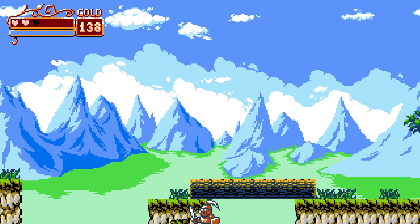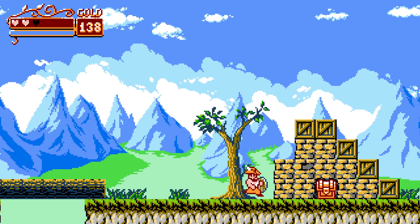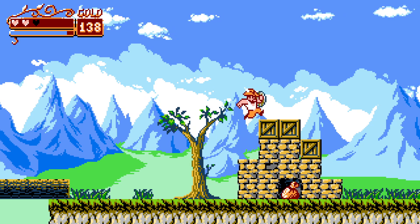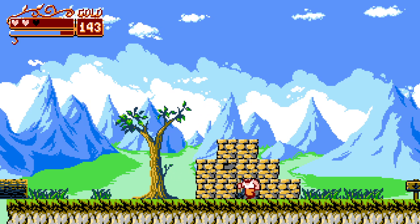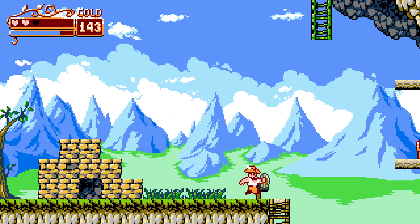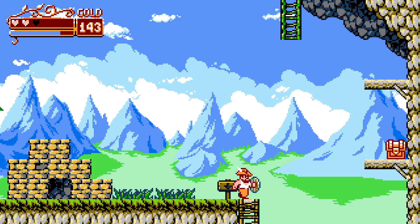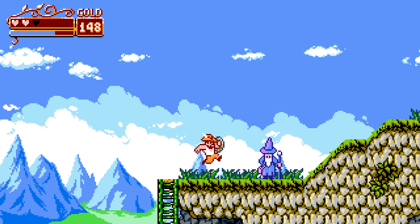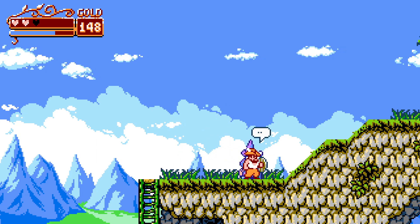We got a chest here, so we open that up. There are a lot of these. Secret passage areas — we make this jump.